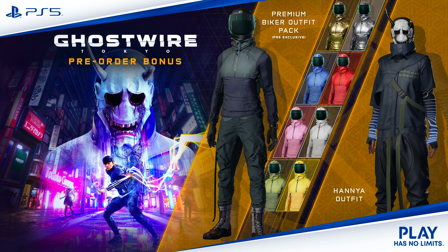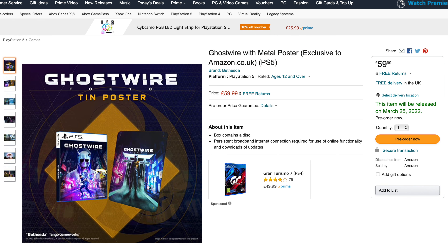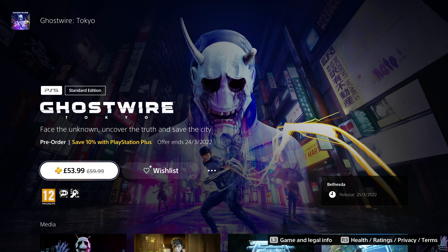If you pre-order the game, you get the Hania outfit for both PC and PlayStation players. However, PlayStation 5 pre-orders also come with the biker outfit. This version of the game, both physically and digitally, is listed at $59.99 or £59.99. If you go down the digital route and you have that all-important PlayStation Plus membership, you can also save 10% if you pre-order the game, but this deal will expire at 11:59 on the 24th of March.